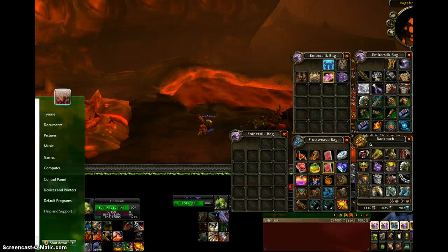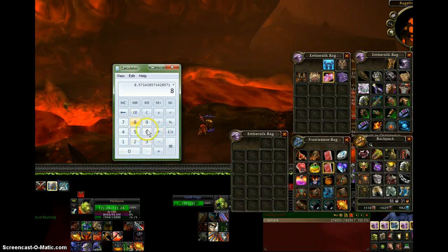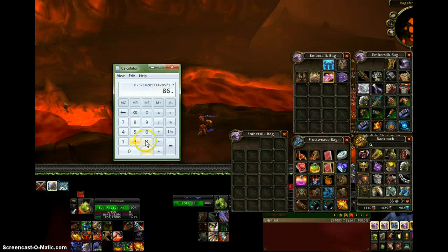Let's get up the calculator. 60 minutes — that's an hour — divided by 7 equals a lot of numbers, and that times 86.31 equals 739 gold and 8 silver. That seems pretty fair. For a low-level instance, that seems like a pretty good thing to do, and you don't have to run them back-to-back.